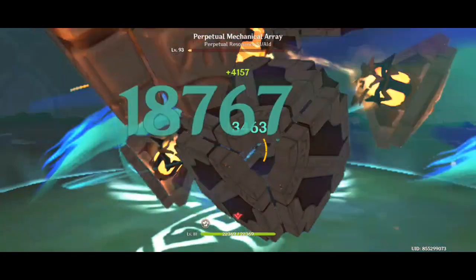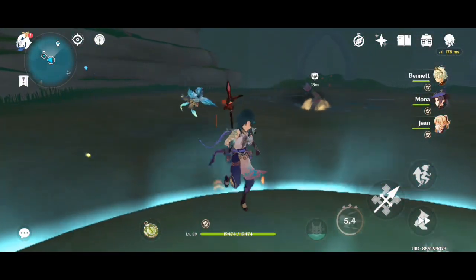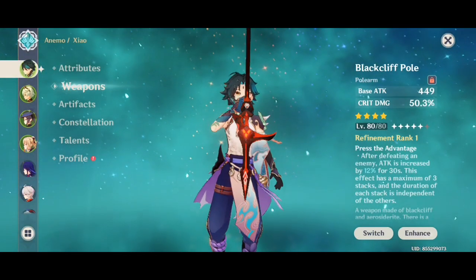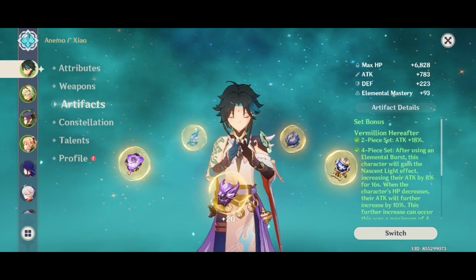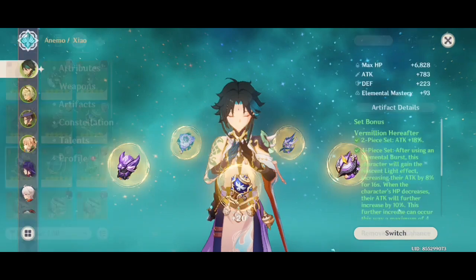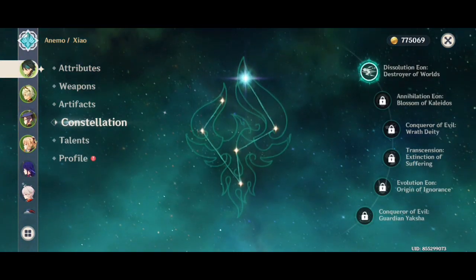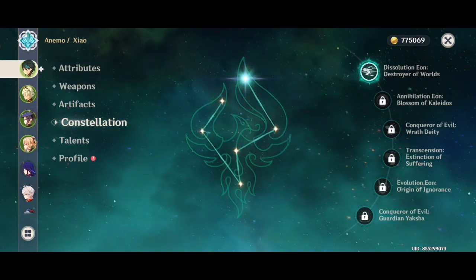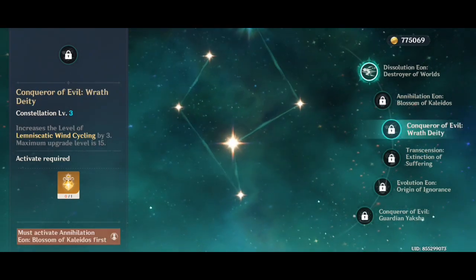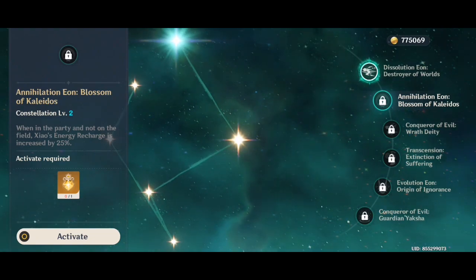Good luck on your Xiao pulls! My current build sits at 61% crit rate — 61% is adaptive because 20% crit rate is added during his alt — and most of my artifacts only have crit damage. For constellations: C1 is good, C2 is trash (only 25% resistance reduction), and C5 and C6 are the best ones.